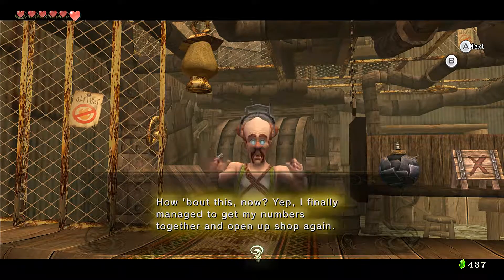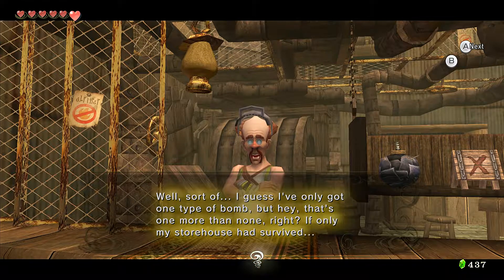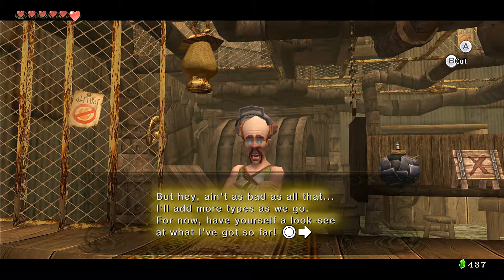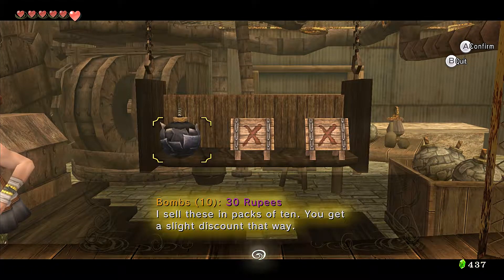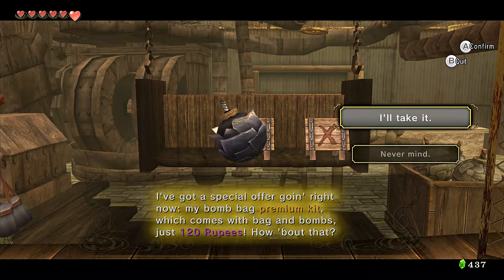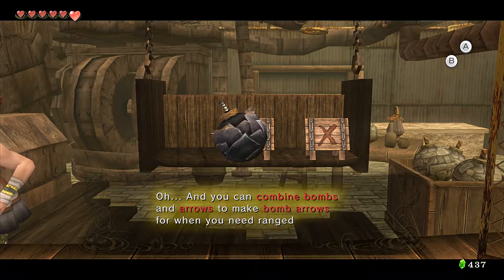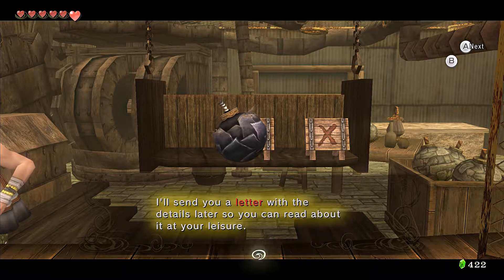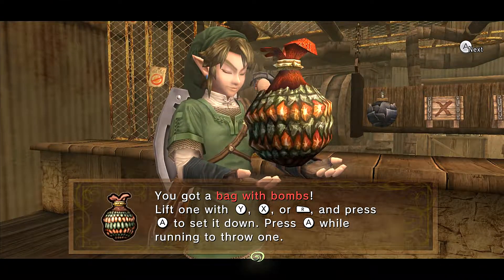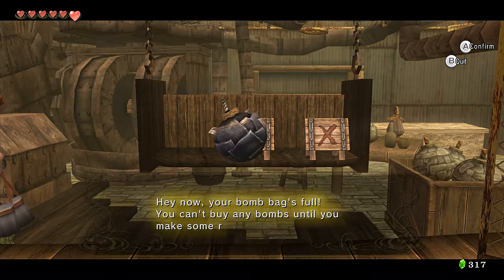Hey now! I finally managed to get my numbers together and open up shop again. Well, sort of — I've only got one type of bomb, but hey, that's one more than none. If only my storehouse had survived. I'll add more types as we go. We can buy 10 bombs for 30 rupees — they sell them in packs of 10, you get a slide discount that way. I don't have a bomb bag. There's a special offer — you can buy a premium bomb kit bag with a bag and bombs for just 120 rupees. I'll take it! Now you'll be able to taste the true higher perfection with my finely crafted bombs. You can combine bombs and arrows to make bomb arrows when you need ranged explosives — I'll send you a letter with the details.